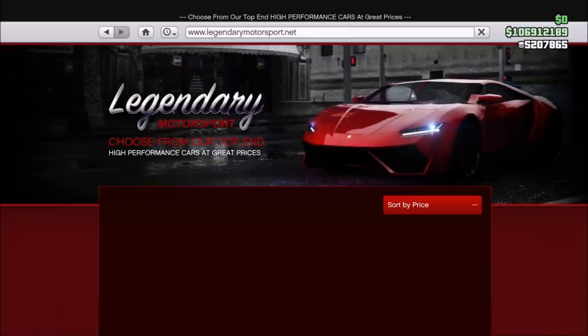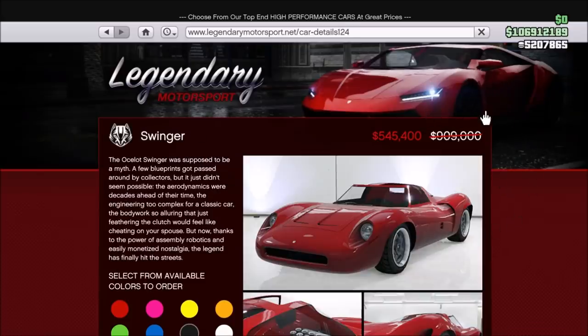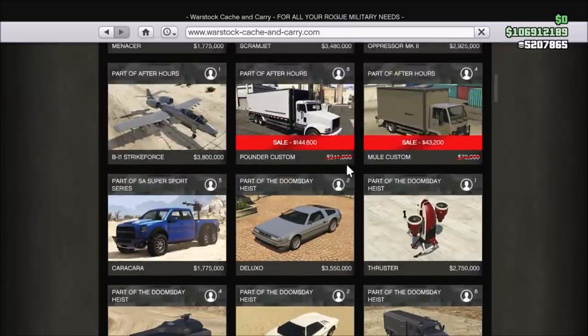In terms of regular vehicles, the Itali GTO, Flash GT, and Ocelot Swinger are 40% off. And then the Schlagen GT is for some reason 10% less at 30% off.